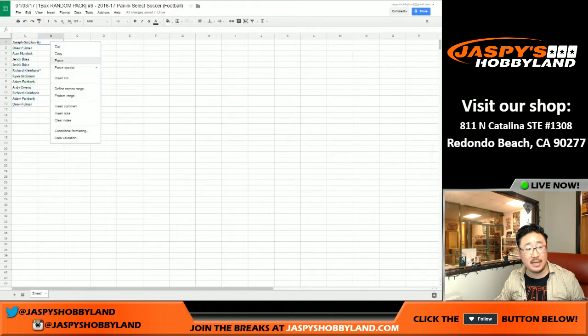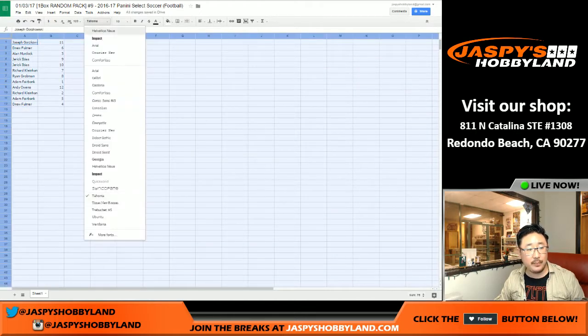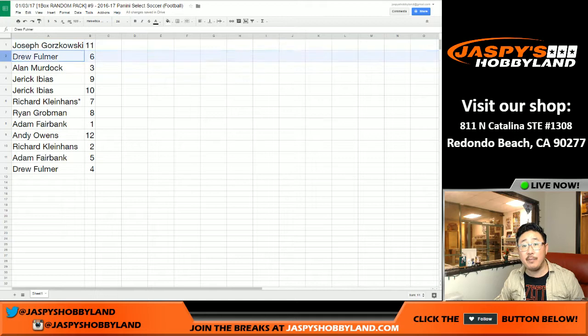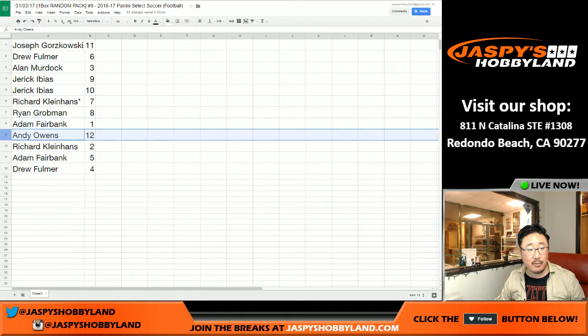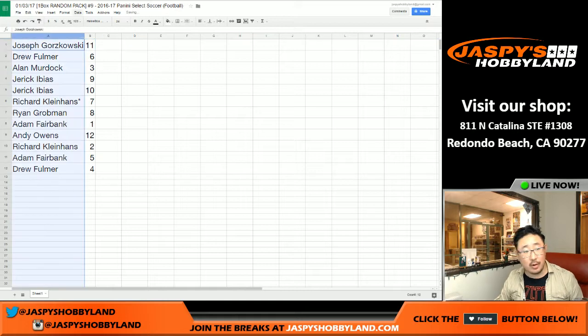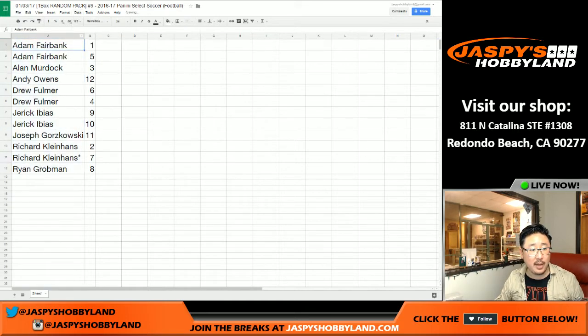I'm actually going to alphabetize the names, so we're just going to do it that way. Joe, you have pack 11; Drew with pack 6; Alan pack 3; Jarek, you have pack 9 and 10; Coco Diablo in box 7, pack 7; Ryan G., pack 8; Adam, pack 1; Andy, pack 12; Coco Diablo pack 2; Adam with pack 5; and Drew pack 4. Trades of numbers are allowed in case you have a favorite number.